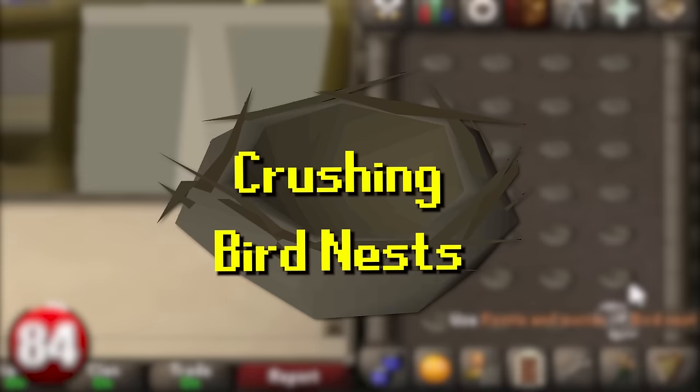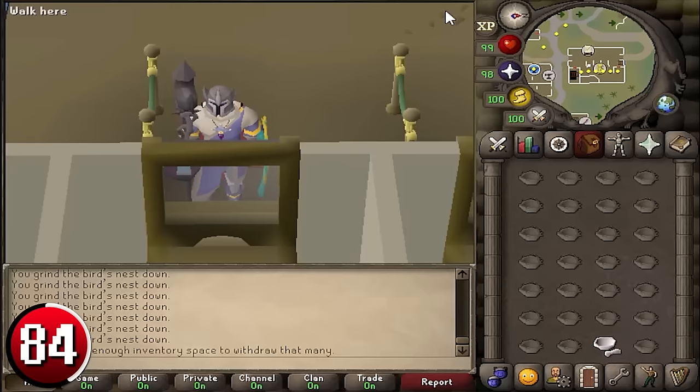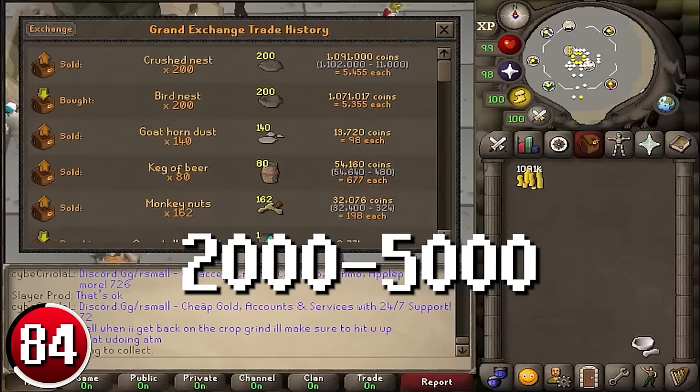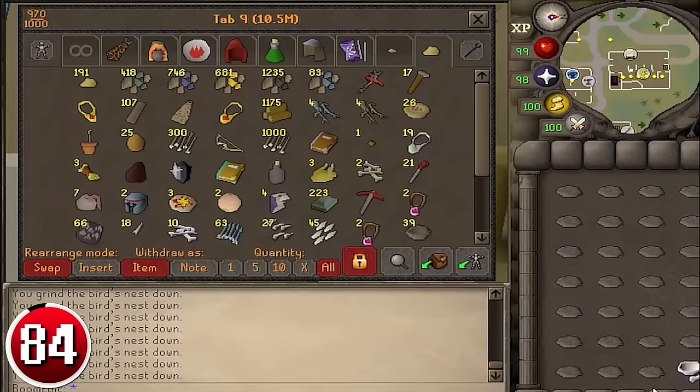Crushing Bird's Nests: crushed nests are used to create serum 207 and bruise. Multiple bird nests can be crushed in one game tick, or they can be left to auto-crush every three ticks, just like Desert Goat Horns. This results in anywhere between 2,000 and 5,000 nests ground per hour, with profits ranging from 420k to 1 mil per hour. To crush the nests, use them together with a pestle and mortar.